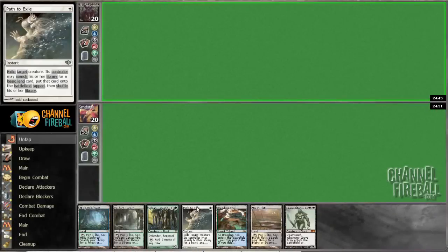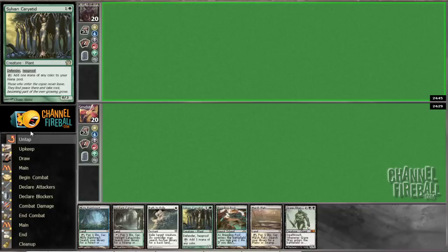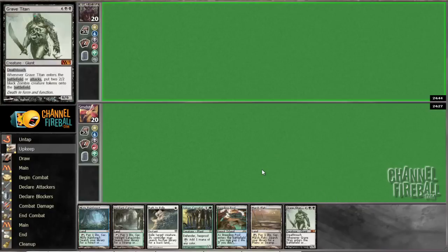Alright, here we are on the draw, and I think this hand is okay. Our removal spell and 5 lands basically, cast an early Grave Titan — should be okay. I really like hands that have a lot of lands in a deck like this because we generally have so many ways to use our mana.